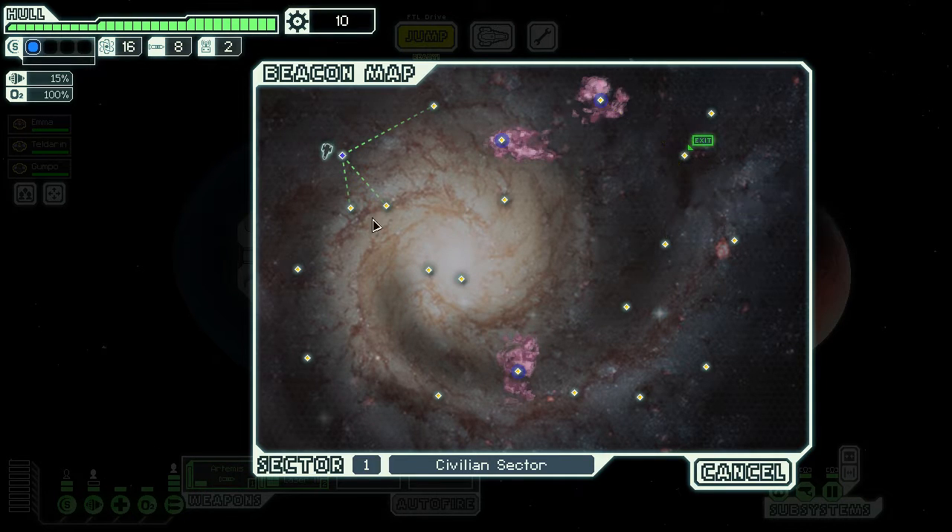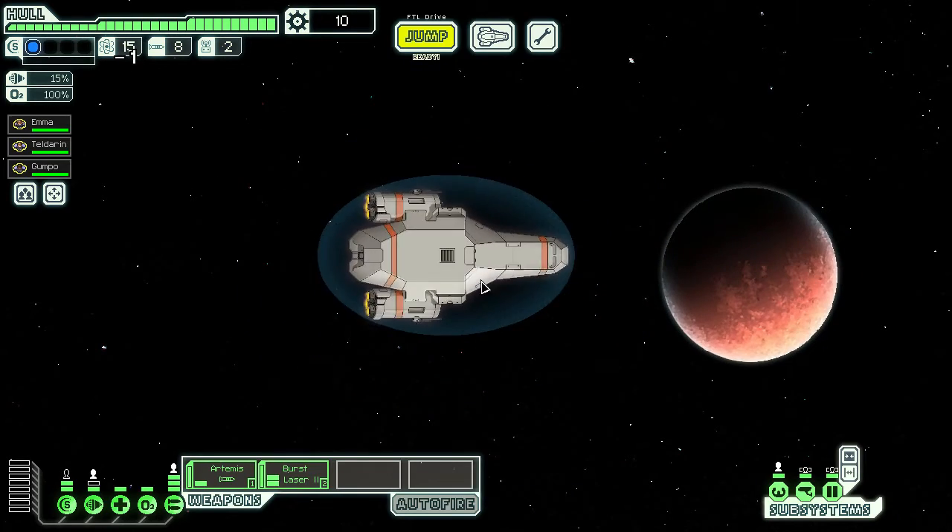Scrap is important for upgrading your ship and purchasing other things like fuel and missiles. The Artemis missile takes a missile to fire, whereas this burst laser just takes energy and time. The idea is the rebel fleet starts from the left side of the map and covers nodes as they advance. We need to take the longest route we can to get the most reward from the map.